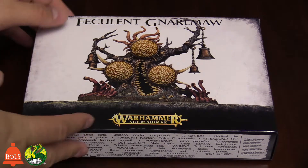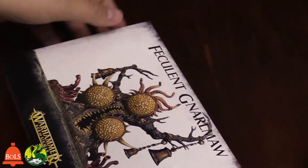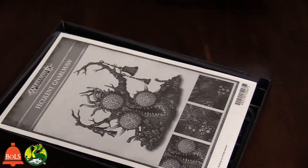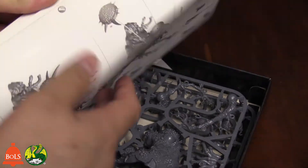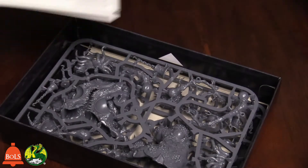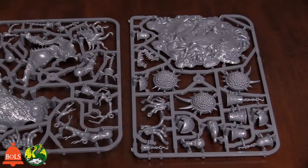Let's take a look at the Feculent Gnarlmaw. So this bad boy is the Nurgle tree — it is a fortification. Now you can use this for 40K and Age of Sigmar, and it's got rules for both. The box has the Warhammer Age of Sigmar logo here, but we do know there are 40K rules for this too. Strangely enough there are no rules in the box — this may have started out as just a terrain feature. But in the books, both 40K and Age of Sigmar Maggotkin book, there are rules for this thing. You can also go to the Age of Sigmar webpage to find the rules, but for 40K you need the Chaos Demons book.